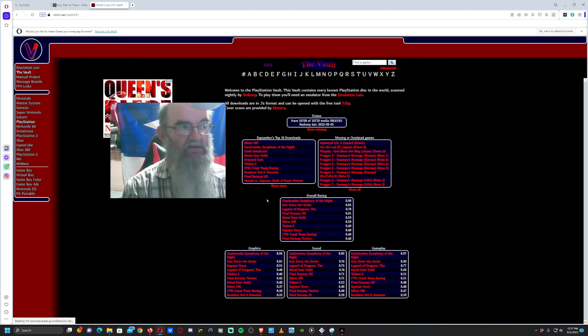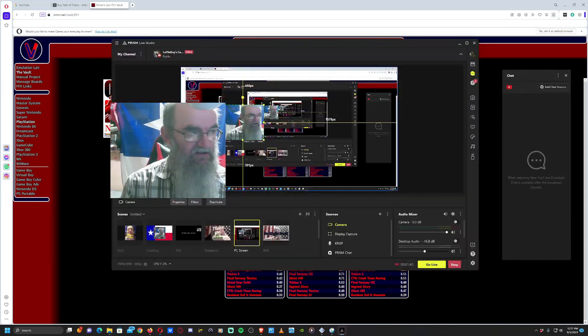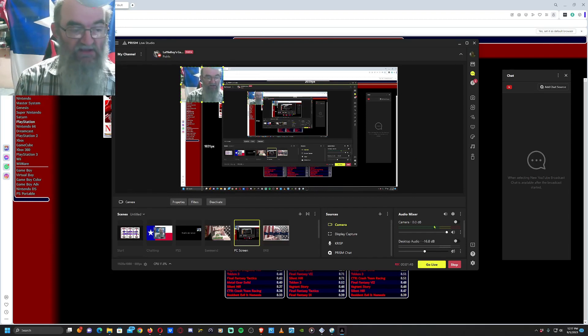Pick one — whatever suits your fancy, as they say. Just click one, download it, and then go into Monster Rancher, and I'll show you in Monster Rancher.